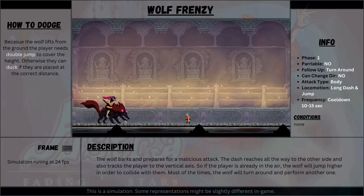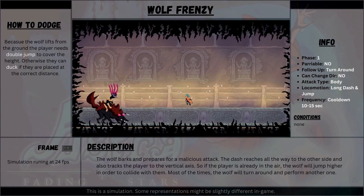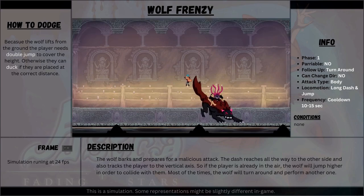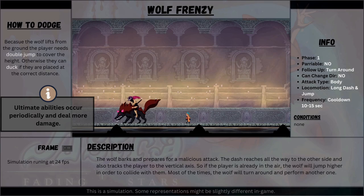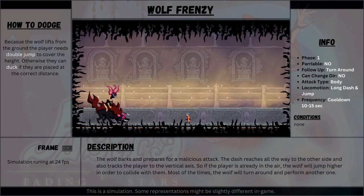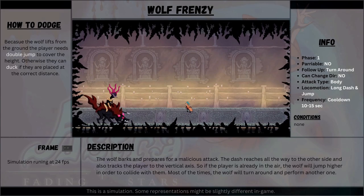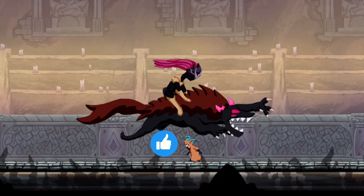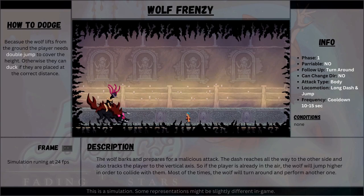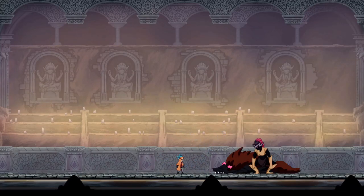But here comes the ultimate attack of phase 1 — the wolf frenzy. It's time for the wolf to take the stage. As the wolf barks during its preparation, a screen effect suggests that you are about to be hunted. This is an ultimate attack, meaning it will deal more damage, but it stands out more so the player can prepare themselves. After lowering itself, the wolf dashes towards the position of the player. Distance doesn't matter much here, as the wolf will actually reach you, and because it lifts itself from the ground, the player needs to use double jump to pass over. After the initial dash, it's possible but not certain that the wolf will perform a consecutive one.